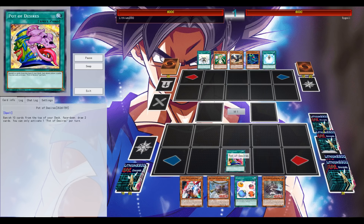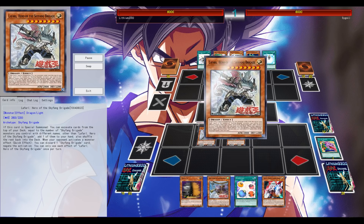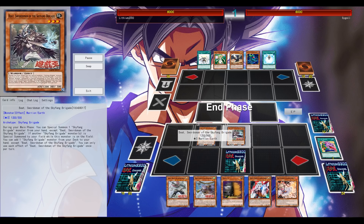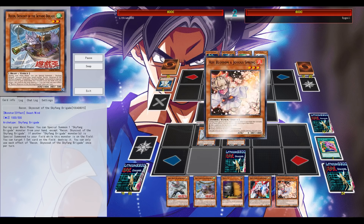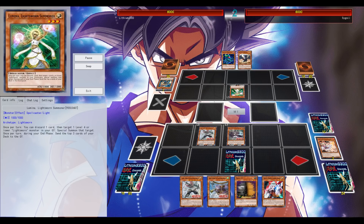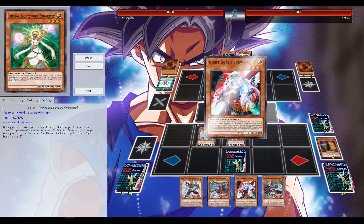Going first and being able to establish your board and get some of their effects going, then you should be in a good position. But the deck is heavily reliant on the normal summon — if the opponent is able to stop your normal summon, that's GG, unless you have a follow-up like running something like Brilliant Fusion.